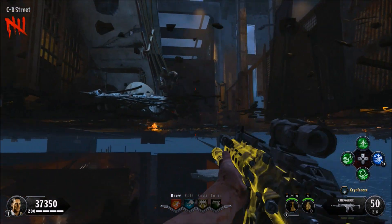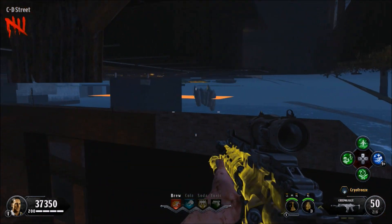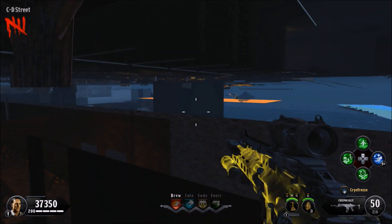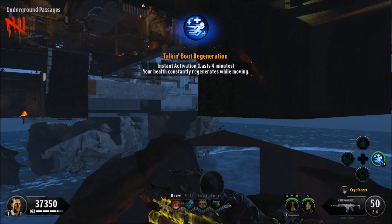Simply go prone and crawl underneath this part of the map right here. From this location we're going to activate our Elixir because we're going to start taking death barriers. Activate the Elixir and keep moving so your health does not deplete all the way down — this will keep regenerating if you keep moving.